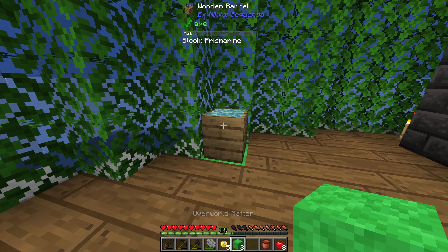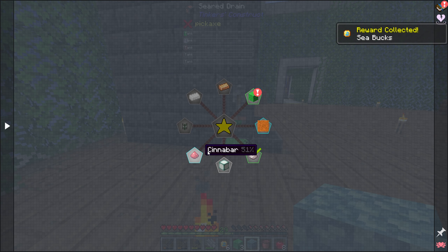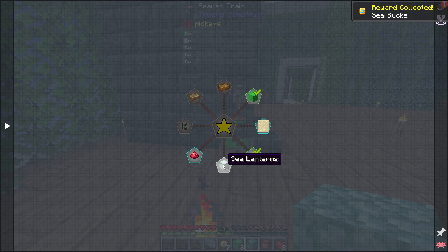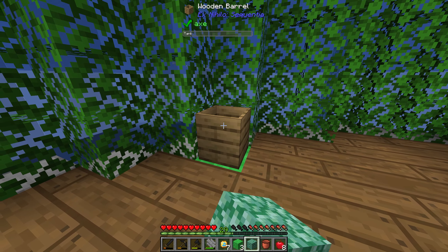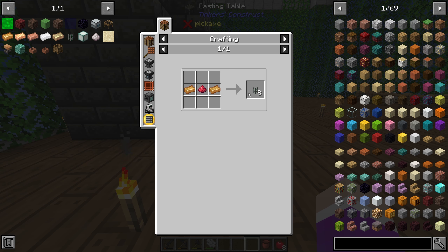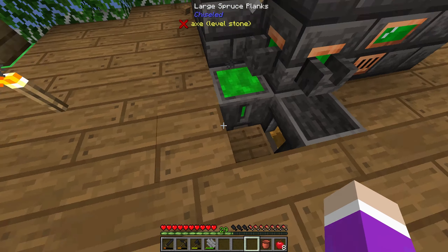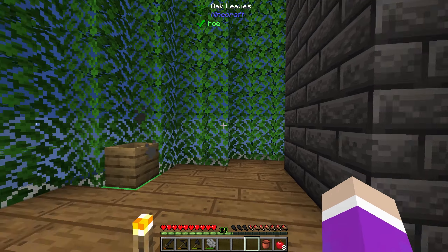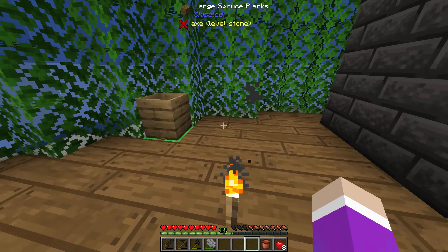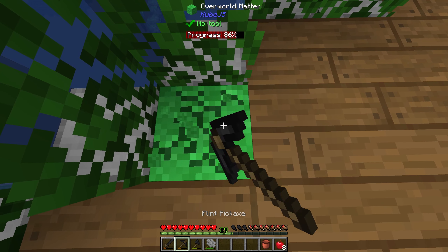I need 32 sea lanterns, so that's going to take a lot of grinding. If we can get into logistical transporters, this should make it easier. I can run a pipe from this barrel or put it in another barrel pumping in this way. If I set up the exact same flopper and water system I have here — just with overworld matter — I should be able to set this up relatively simply. I might lose this if I'm not careful breaking it, but hopefully nothing's in here.